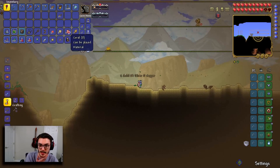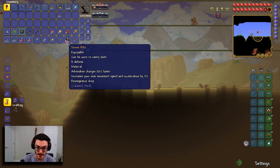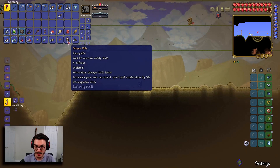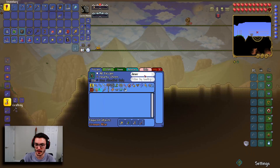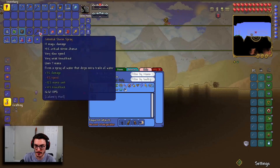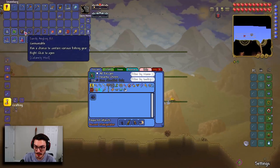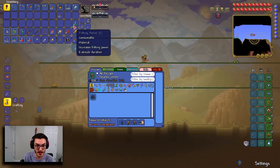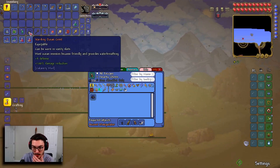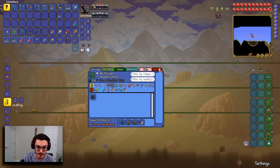We got victory shards, coral, Stress Pills — can be used in vanity slots, drilling charges, 20% faster drilling speed, plus 5% movement speed and acceleration. Oh, I remember these! The Storm Spray is pretty nice for mage but we won't use it. We have a chance at fish gear — got fish earrings, a fishing potion, and a bow. Might be good for the Sunken Sea.